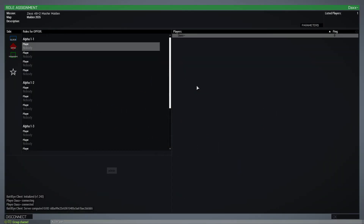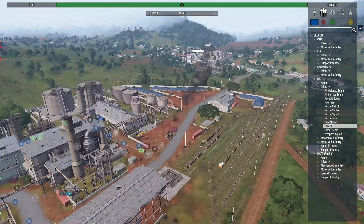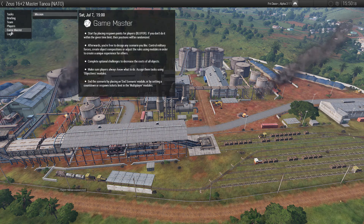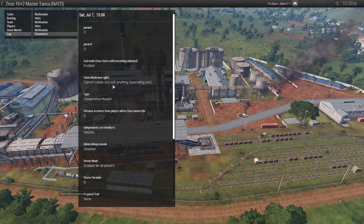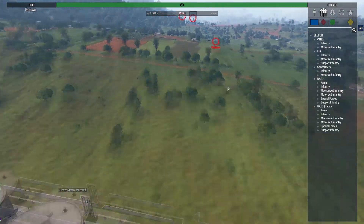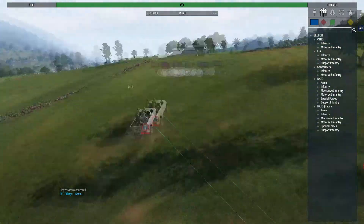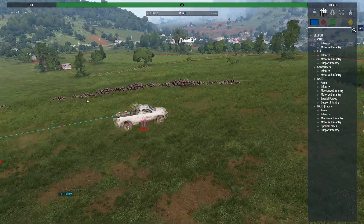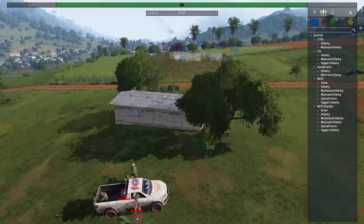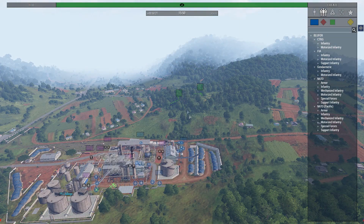Two: always have a logged admin. Any server without an admin is perpetually on the edge of chaos. Even if things are going perfectly and you have 16 players working together in perfect unison, all players know that you are one bad player joining away from everything going to shit. While a team killer or a troll is easily fixed once an admin is voted, the damage they do and loss of immersion and attitude of the player base is not so easily remedied.